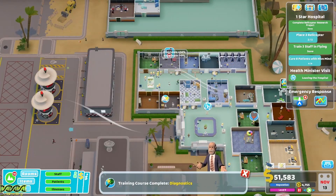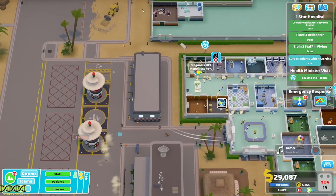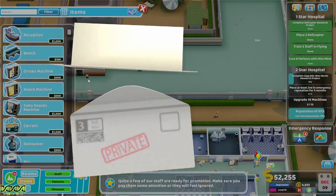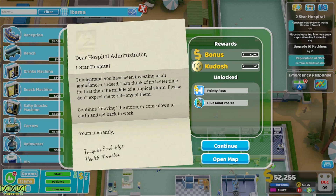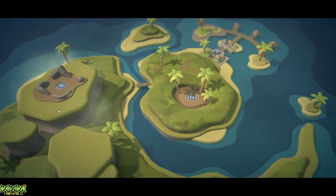We need hive mind patients - two more with hive mind left to cure, one more helicopter and we've got that one star. Just two more hive minds to go - and we've achieved one star on Betts Shore! Letter from Tarquin: 'I understand you have been investing in air ambulances - I could think of no better time than the middle of a tropical storm. Come down to earth and get back to work.' We've unlocked Pointy Pass and the Hive Mind poster.